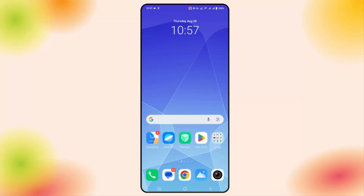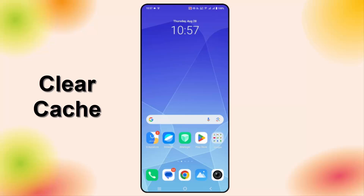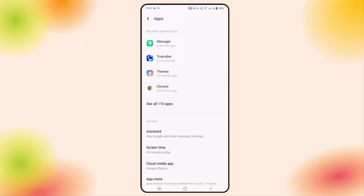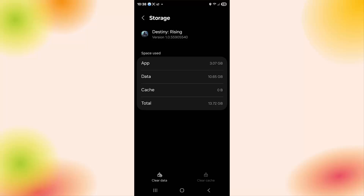If not, you should clear the cache of the game. Go to Settings, click on Apps, look for the game, open it, then click on Storage and Cache. Here click on Clear Cache. After clearing the cache, try to launch the game and check if this resolves the issue.